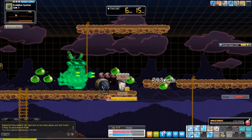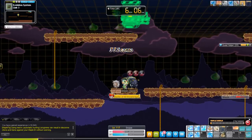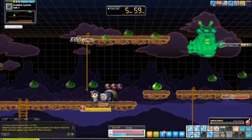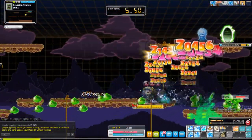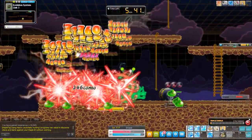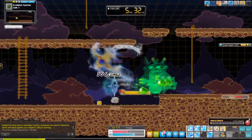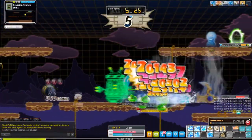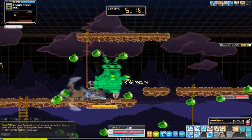The next secondary you can get that is better is — I think it's the Anniversary secondary. There are also other event ones that are better than the Evo Lab ones, so look out for those. Currently there are none going on, so I decided to go for the Evo Lab ones just to make sure I had as much damage as possible, since I only have one character, no Link skills, no Legion bonuses — it's very difficult to gain damage without using potential. So you get what you can get.